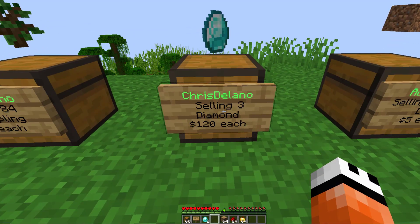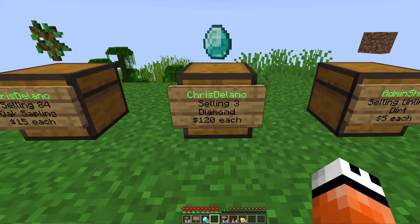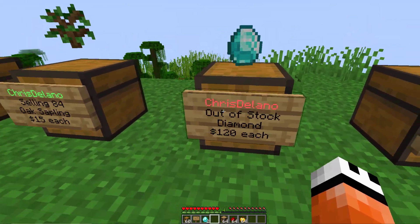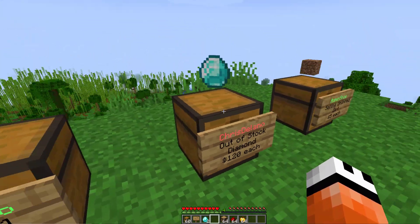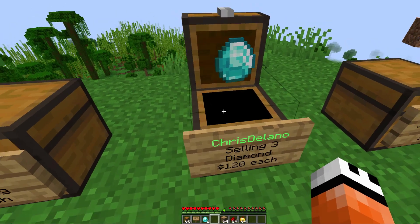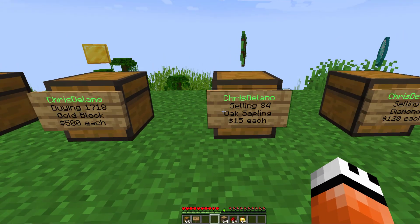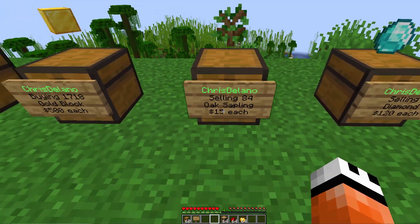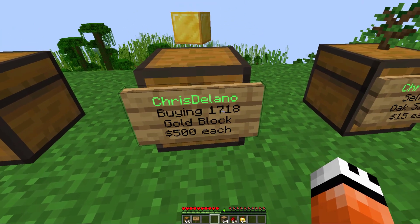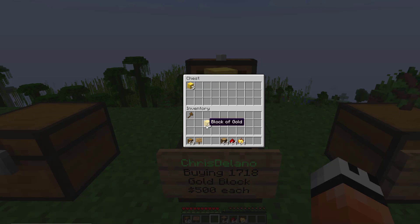This shop is created by myself — I'm selling three diamonds at $120 each. Once all three are bought it will say out of stock and I have to physically come and put more in. The saplings are $15 each, and over here it says I'm buying 1718 gold blocks at $500 each. If I take some out, that number will increase.